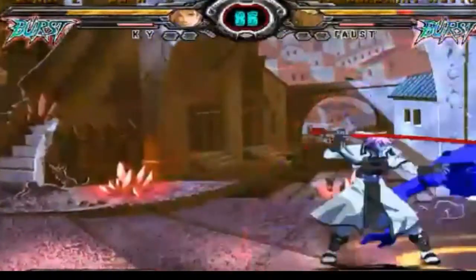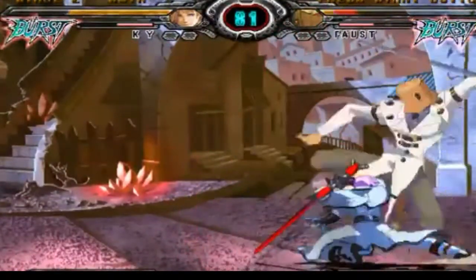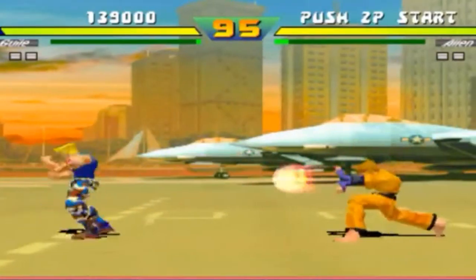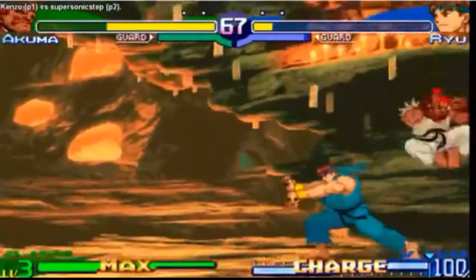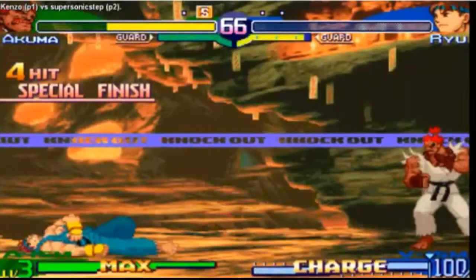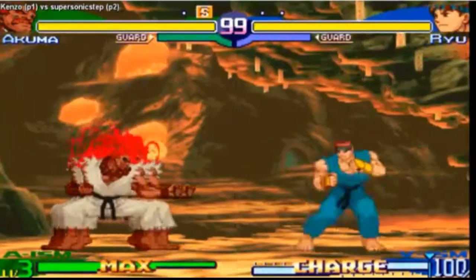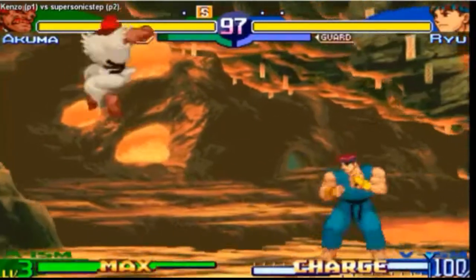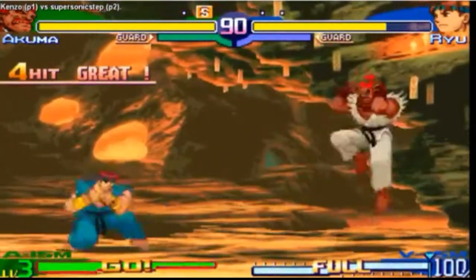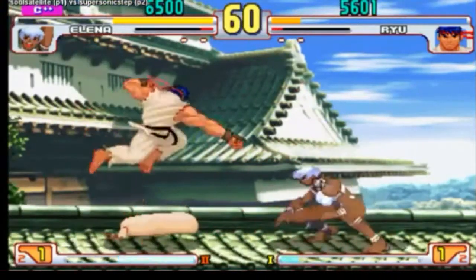Another thing about 2D fighters: spacing is very, very prevalent, as you have to work with the stage and you can be put in the corner. However, there are some stages, like in Street Fighter EX, that move on for infinite space. But it's very important that you control space with your normals and have your anti-airs. Each normal you have can function as an anti-air or a poking normal. It's up to you to figure out which one does what, which one is safe and which one is not safe. This could be the make or break between life and death in a 2D battle.